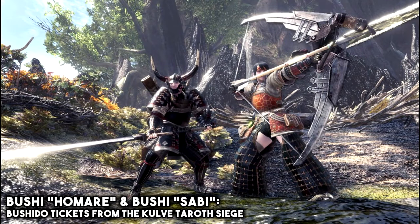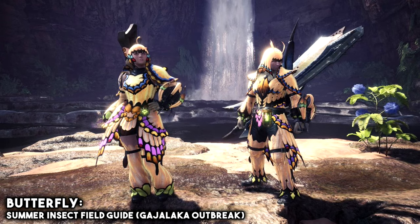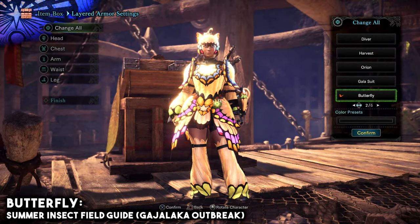For the Bushi Homare and Bushi Sabi Layered Armor Sets, you need to get Bushiro Tickets from completing the Kulftoroth Siege. These are a guaranteed reward so it shouldn't take a lot of trouble to get them. For the Butterfly Layered Armor Set, you need to get Summer Insect Field Guides, which you can get by completing the event quest called Gajalaka Outbreak.